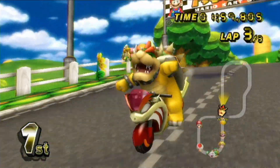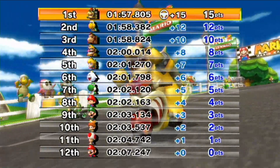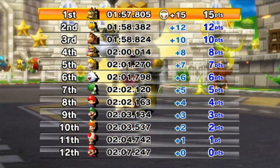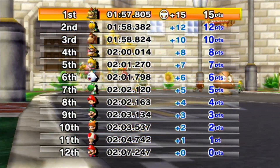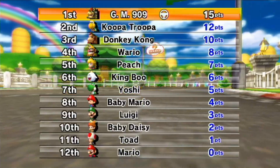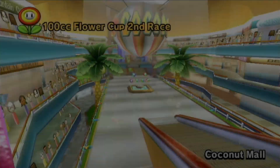We got lucky there — just in time to dodge the blue shell, with a time of a minute and 57 seconds. Only a less-than-a-second lead. We're not going to be able to get super high leads in 100cc like we were in 50cc, because this is a higher difficulty — it only makes sense.